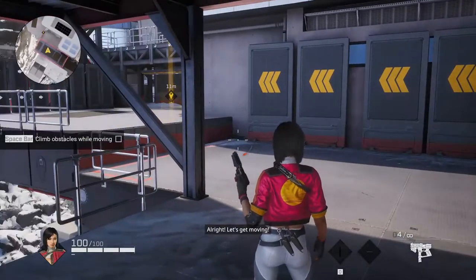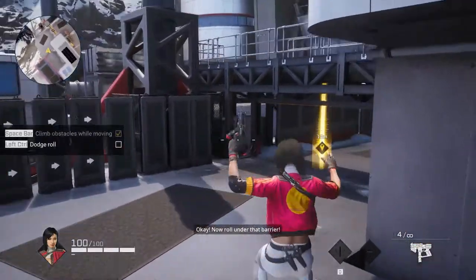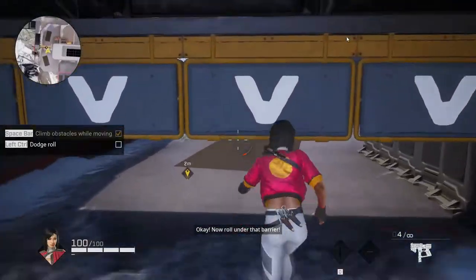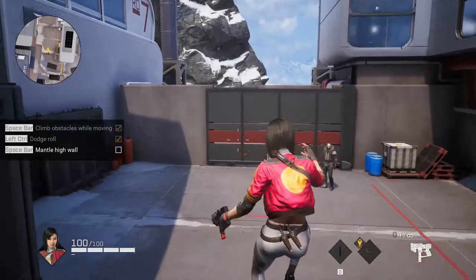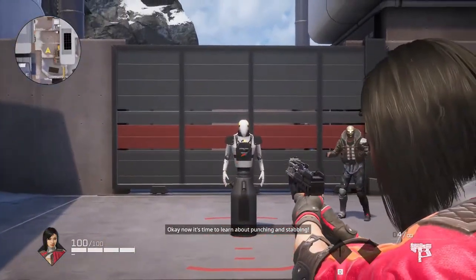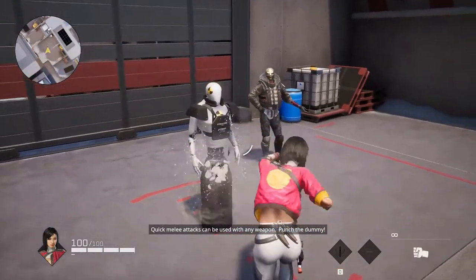All right, let's get moving. Jump on that wall and mantle over it. Okay, now roll under the barrier. Now jump that last wall to finish. Okay, now it's time to learn about punching and stabbing. Quick melee attacks can be used with any weapon.